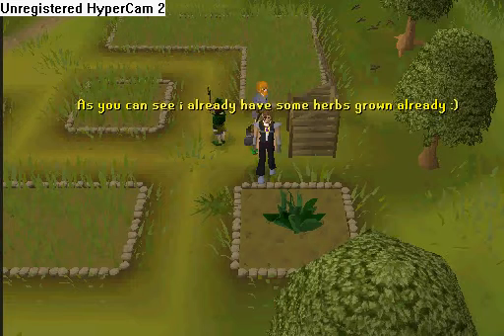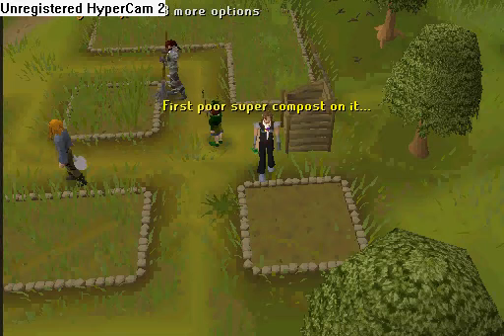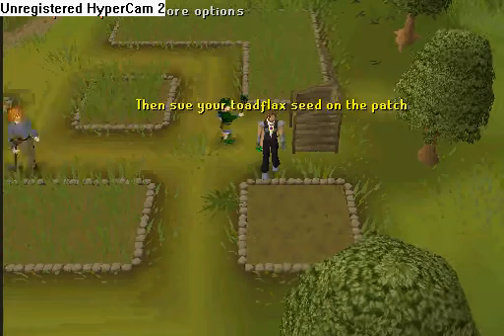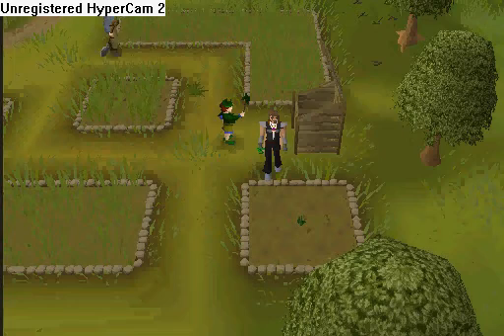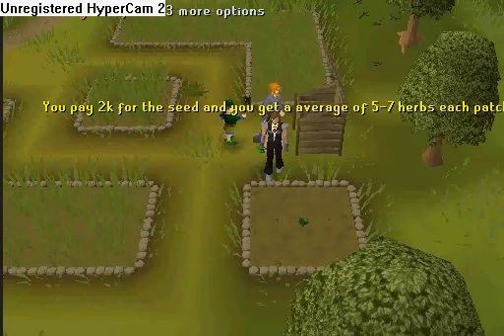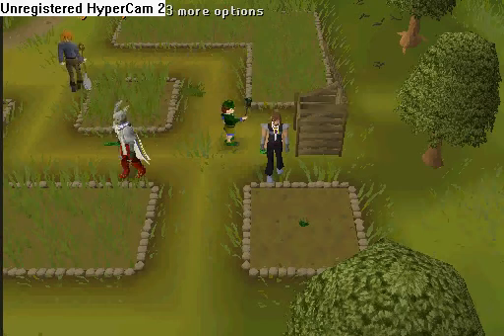As you can see, I already have some herbs growing. First, pour super compost on the patch, then use your torstol seed on the patch. Wait one hour, then come back and it will be grown. You pay 2k for the seed and you get an average of 5 to 7 herbs each patch. Each herb is about 4k each.